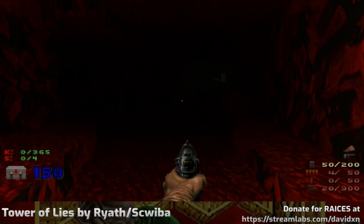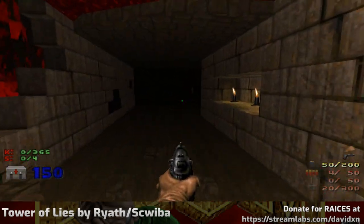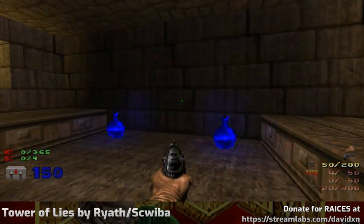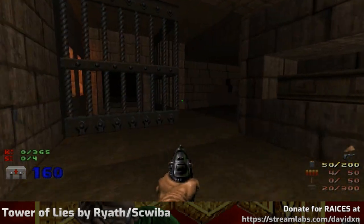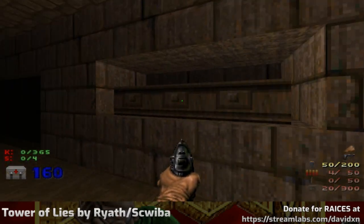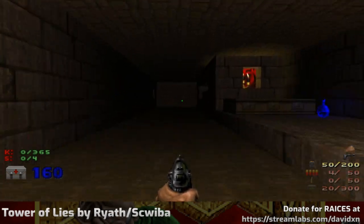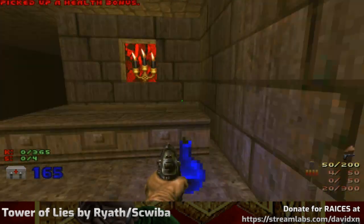I've got two entrances, I think — no, that's just a little window. Look at that, that's nice! There's a switch. I'm not going to fall for that just yet — I will fall for it later, because I think that's going to kick things off. Look at these caskets with the sectors. Love that. A little candle with pressed bones made into a wall.